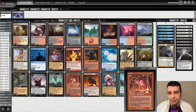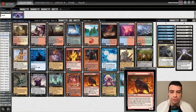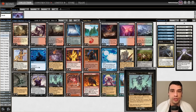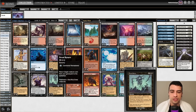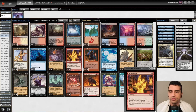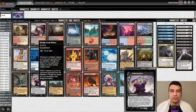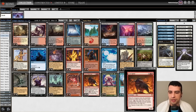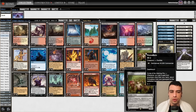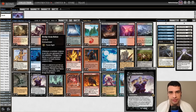This guarantees we can win with hasty creatures because we have Anger in our deck, and we'll find Anger because we have two copies of Ox of Agonas and one copy of Dread Return. This list is so focused on a fast plan that we usually only need three copies of Bridge from Below instead of the traditional four — we need room for things like three copies of Fatestitcher, for example.